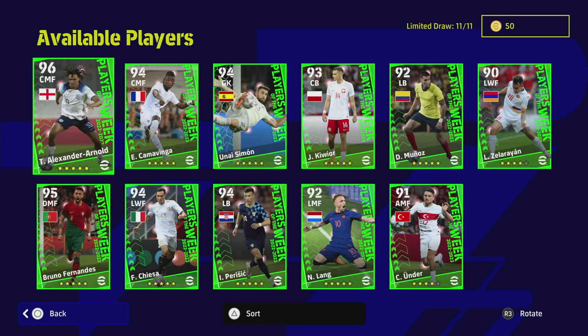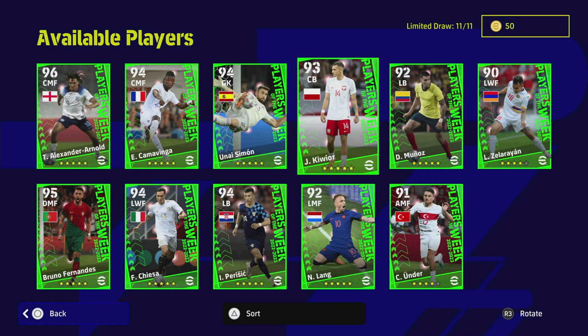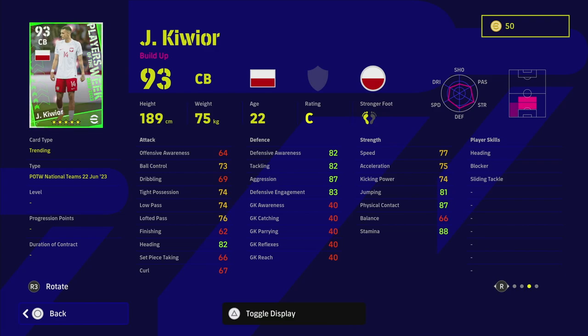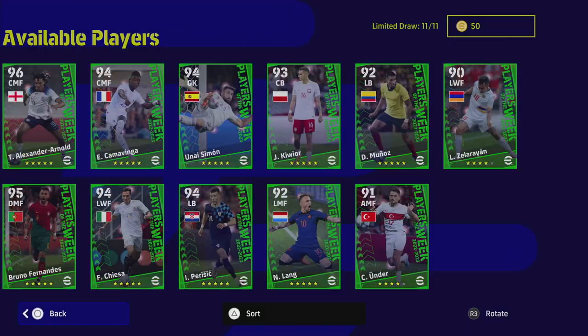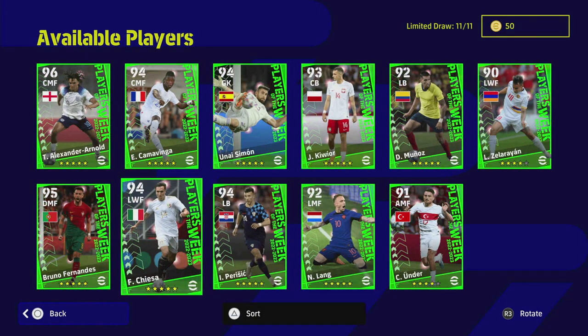These are part of the trio of players that you can sign, and you also get a free one with the event. There are some good players in here, but it depends on what type of team you have and what other stars you already have in your squad. With these players being on C form, you probably already have players in those positions you won't want to replace, but they can be a good boost if you are a newcomer.